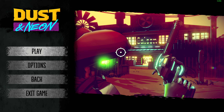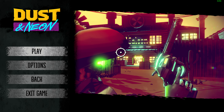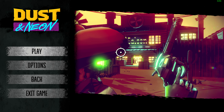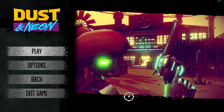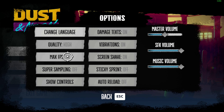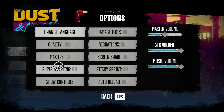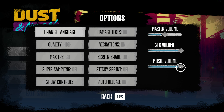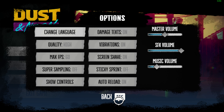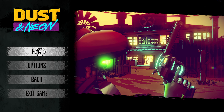Welcome back guys, today we'll be checking out Dust and Nia. This is a post-apocalyptic wild west twin-stick roguelike — basically you're a robot, it's a top-down shooter roguelike. Let's check the options first. Auto reload — yes, give me the auto reload. I'm gonna drop the music, I don't know if it's copyrighted. It supports apparently a lot of languages. Let's go, let's play.